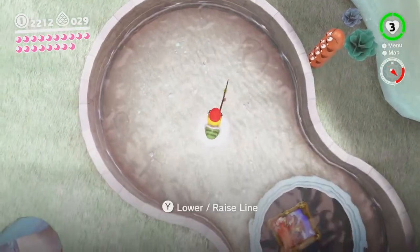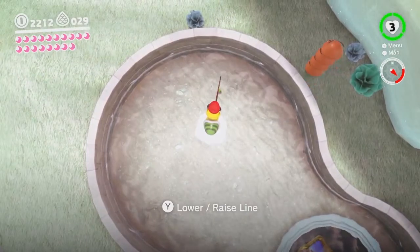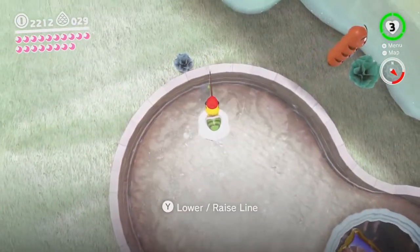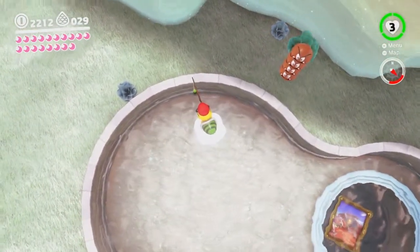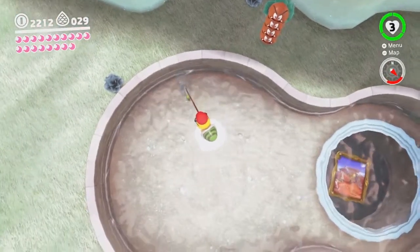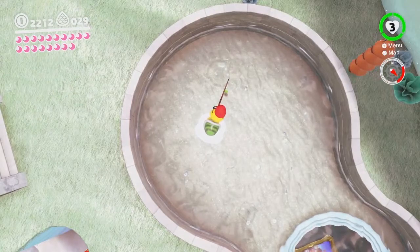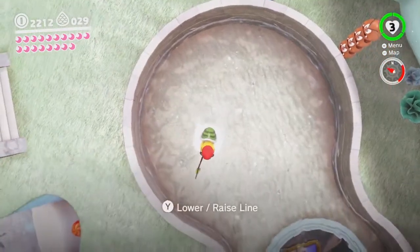I need that fish to go away so I can get this Cheep Cheep. In fact, looking at it now, they do kind of look like Cheep Cheeps. He's not even looking at the fishing rod. Come on, be attracted to the fishing rod. Why won't you be attracted to the fishing rod? Get in there. Crap. Alright, now I gotta wait.